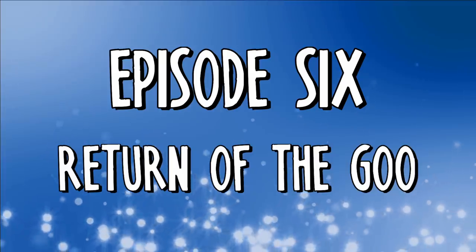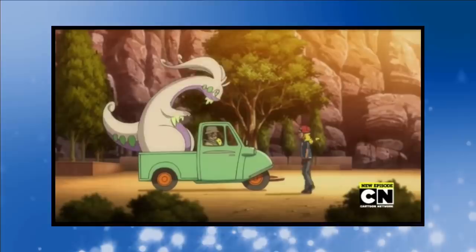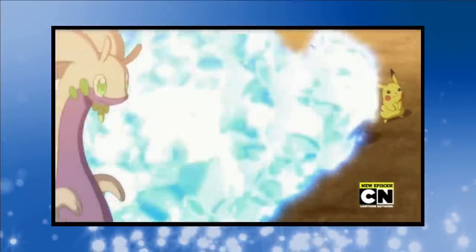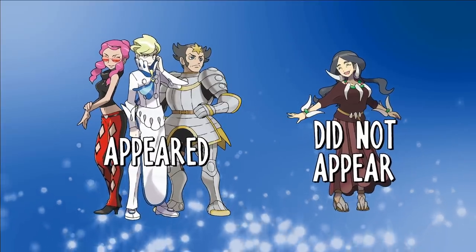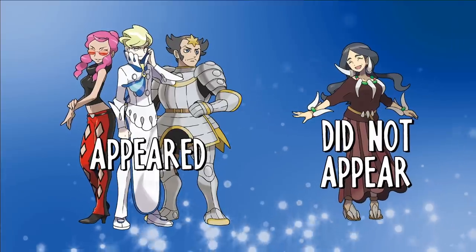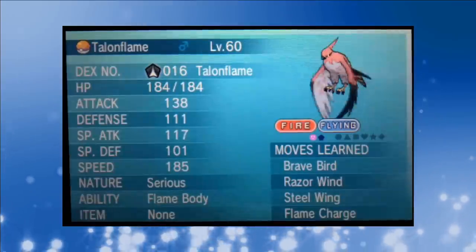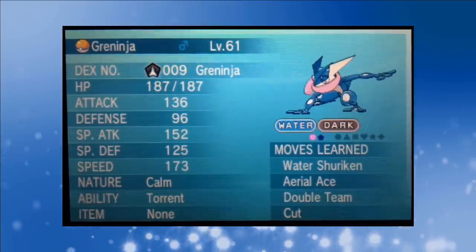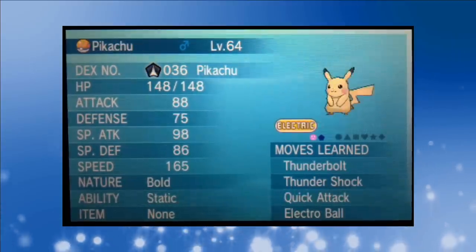Episode 6: Return of the Goo. We've only got 5 Pokémon on hand, but luckily as Ash makes it back to Lumiose City, Goodra rolls up on the back of a pickup truck. It's such a goofy scene and I love it. With the return of the Goo we've officially got a full team of 6. Malva, Siebold and Wikstrom all appeared in the anime but Drasna never showed up. They never battled Ash so for this video their appearances mean nothing — we're just going to battle them with the team Ash assembled.